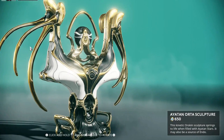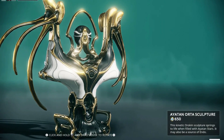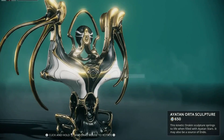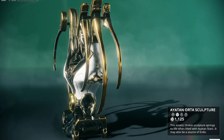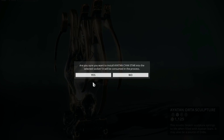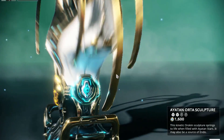Pay attention to the number in the bottom right — this tells you how much your sculpture is currently worth. Find an indentation, click it, and you'll be asked if you wish to add a star. Pay attention to the number in the bottom right once again as this should be higher now. Hold left click and use your mouse to look around the sculpture and fill out any leftover indents.